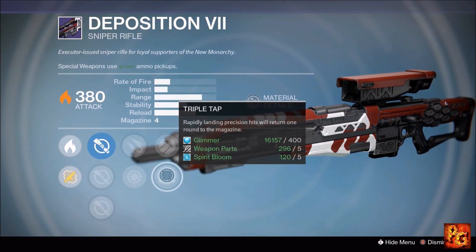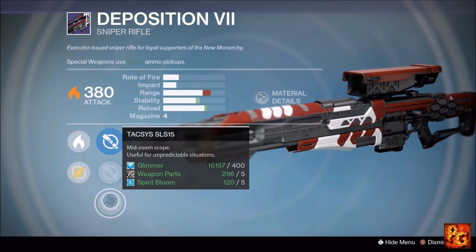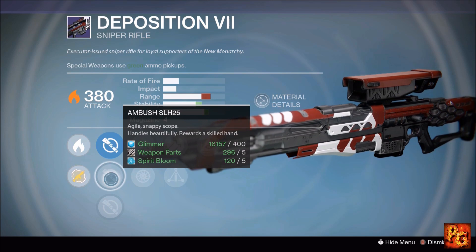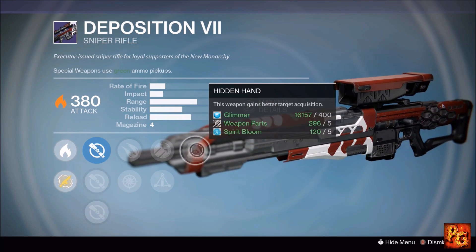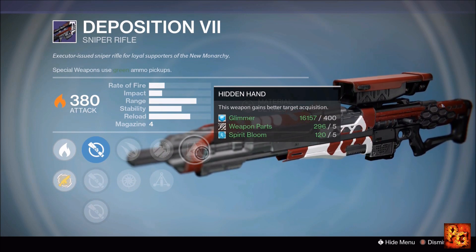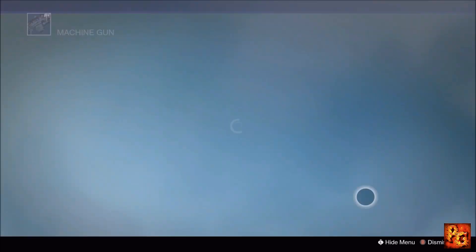Next up, the Deposition Seven sniper rifle with Hidden Hand, Hammer Forged, Triple Tap, Explosive Rounds, and Snapshot. Sight options include Ambush and Taxis — go with Ambush for the stability boost. Stability is always better on snipers over range since they already have great range. Combine Snapshot, Hammer Forged, and Hidden Hand, or swap Hammer Forged for Triple Tap. Use this in Crucible; it would only be okay in PvE.